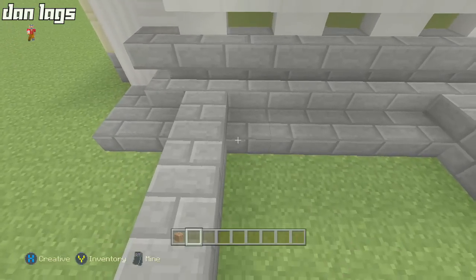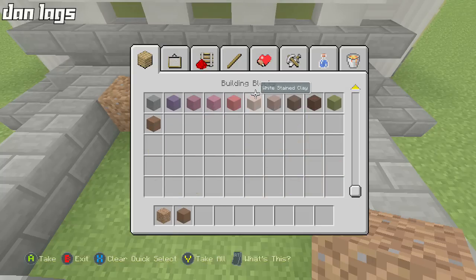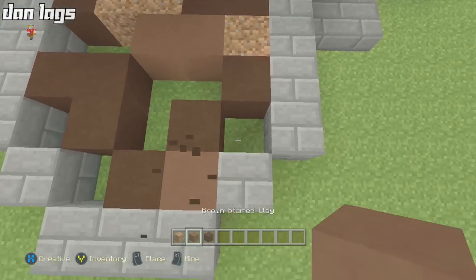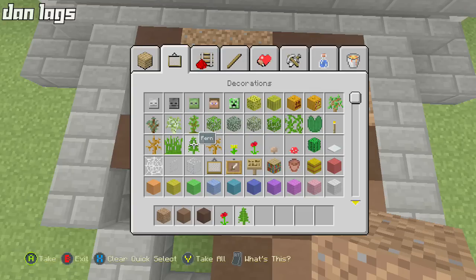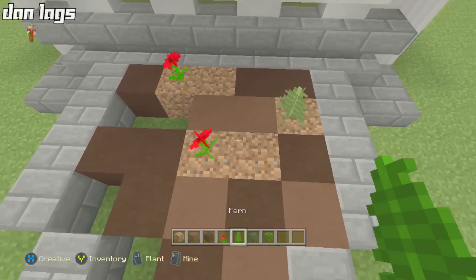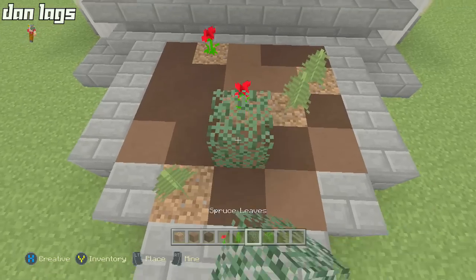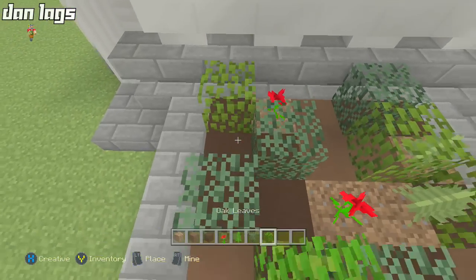I should probably grab some stained clay — some brown and some black — and just kind of spam this. I want to leave a couple spots for dirt so I can add some flowers and ferns and stuff like that. I'll also grab some leaves. Maybe throw a fern there, a flower, maybe another fern. Make that brown, a couple more black, maybe there and put another fern. The rest of this space can be assorted leaves. Not too shabby — it actually looks pretty good.